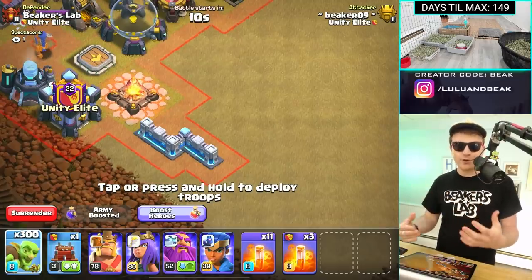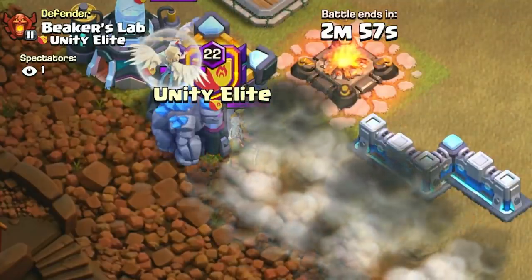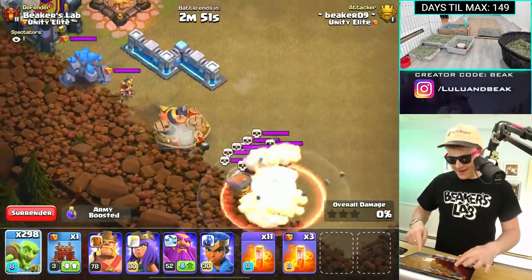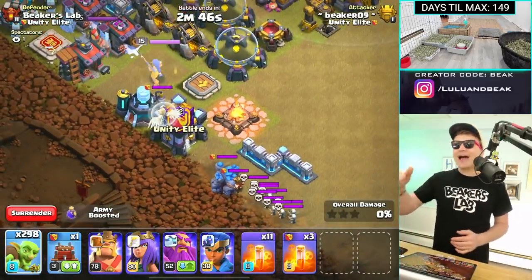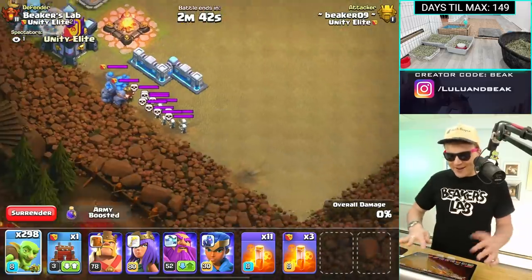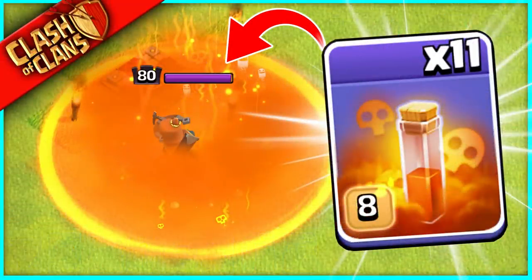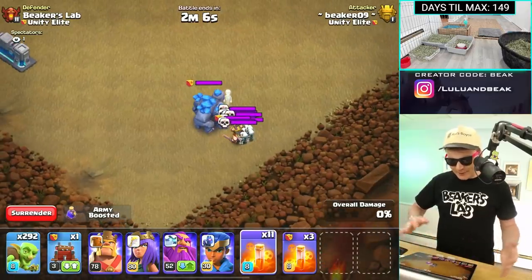I put a healer in there as well — that's fine, it won't really do anything. Oh, the healer actually latched onto the hero, that's even better! So we learned this the hard way the first time with the Queen — we had to keep her distracted, keep her in the middle of the poisons, otherwise she's gonna leave. We've got to keep dropping the goblins, but it shouldn't be too hard. I think we're good, I'm ready to go.